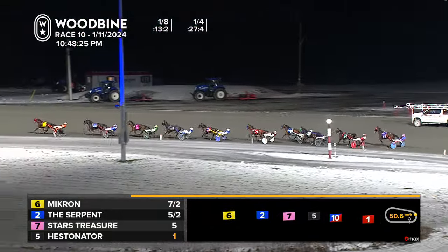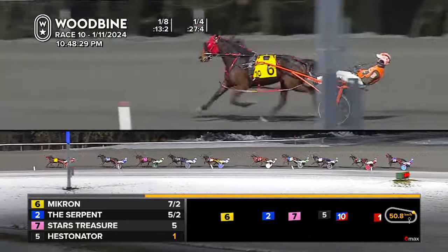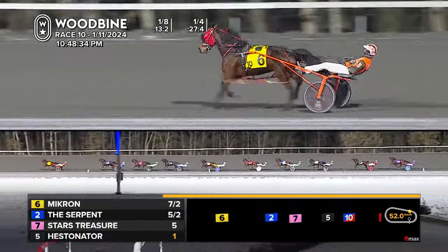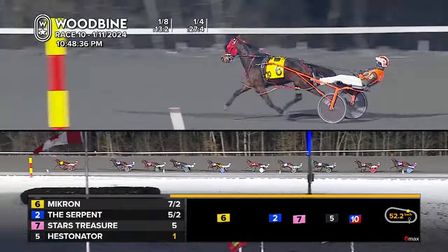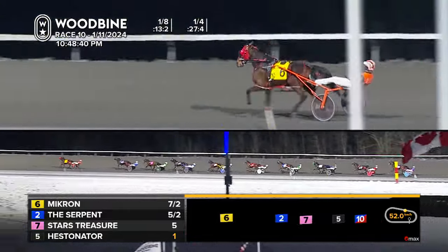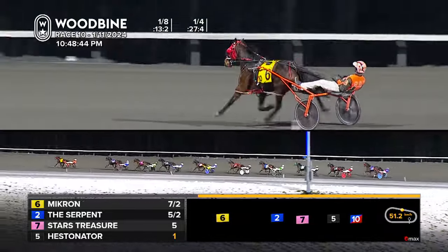27-4 to the first quarter. And up and at them, it's Micron by 2, at 7-2. Micron leads the early going. The Serpent is racing in second. Stars Treasure sitting in third. Hestinator is in fourth. In fifth, that's Sky Low Low, followed by Olchek racing in sixth, off the speed there in seventh.